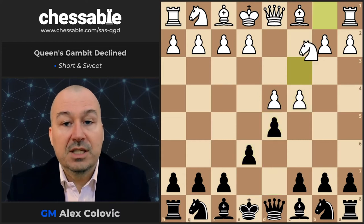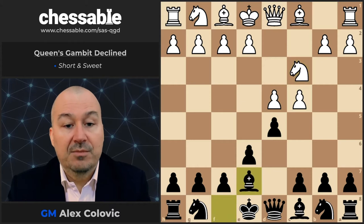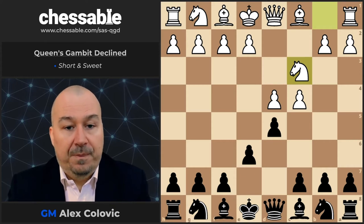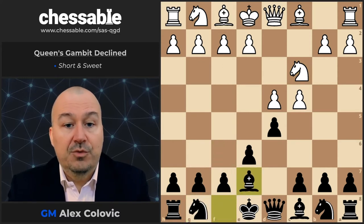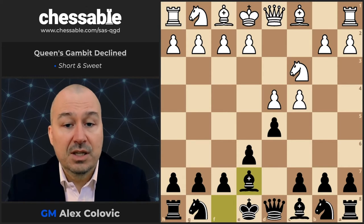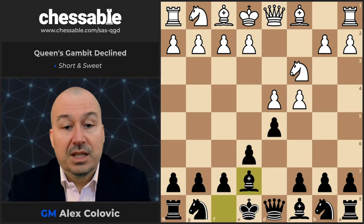So d4, d5, c4, e6, Nc3, and now the first important moment for Black: Be7. The usual way — in inverted commas — is to go Nf6 here, but I have chosen the move Be7 as the preferred move order, because this avoids the exchange variation in the Queen's Gambit where White manages to put the knight on e2.